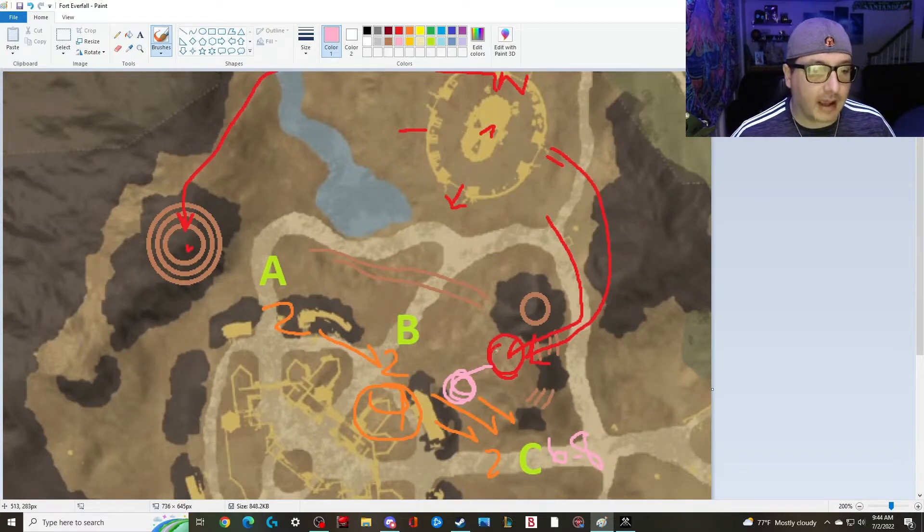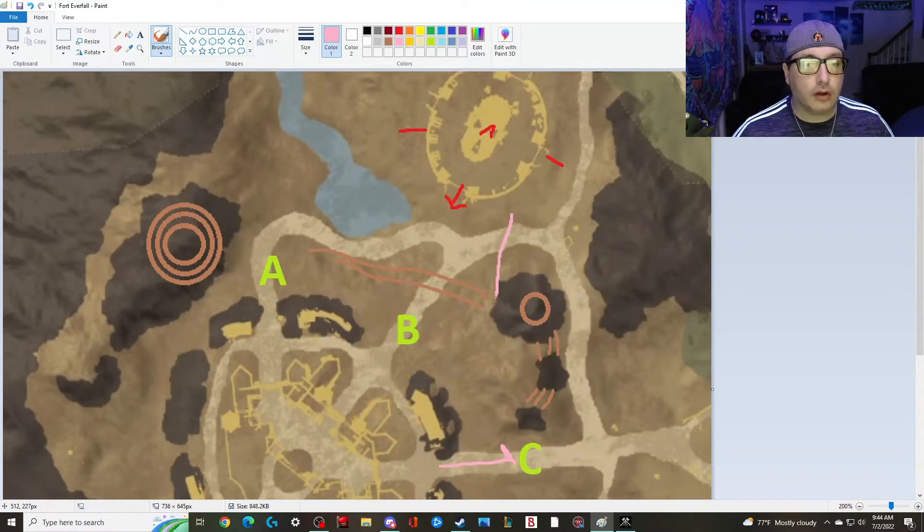They're going to overrun and probably put six to eight groups on C before they realize that they're being hit in the back. We're going to win this fight, use the momentum to take B and then take A. The whole time, every move we make, we're going to be getting cover fire from the musket team — picking off healers, allowing us to make movements, and giving us the most information. With this momentum we should be able to set up a siege on C, taking advantage of the fact that this area is lower.